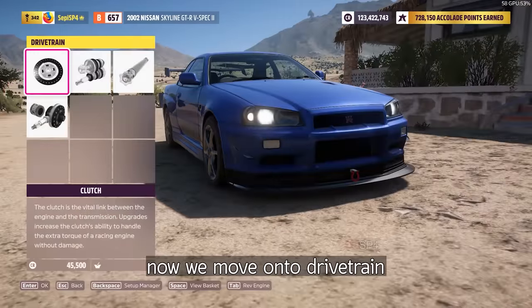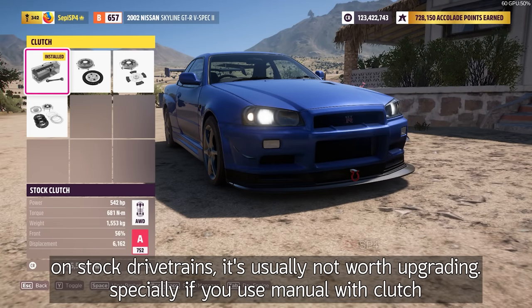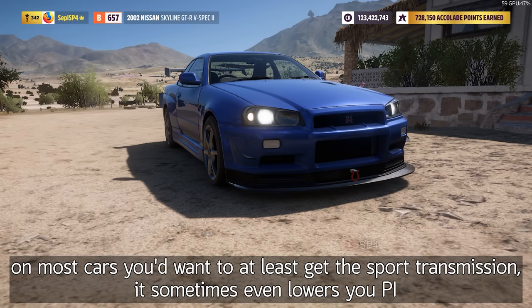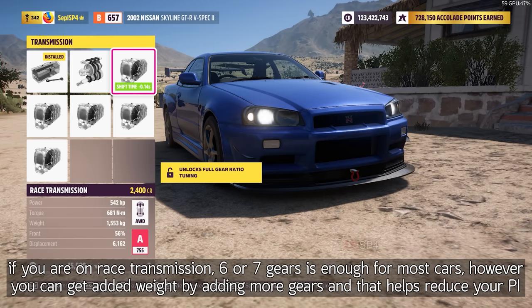Now we move on to drive terrain. If you swap your drive terrain, upgrading clutch is a good way to increase your PI. On stock drive terrains, it's usually not worth upgrading, especially if you use manual clutch. On most cars, you want to get at least a 4-speed transmission, which sometimes even lowers your PI. If you are on race transmission, six or seven gears is enough in most cars. However, you can get added weight by adding more gears, and that helps reduce your PI.